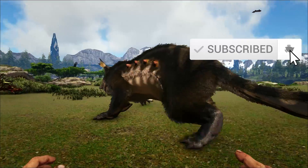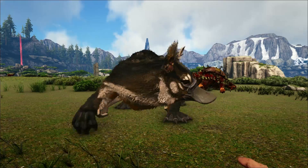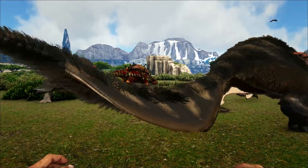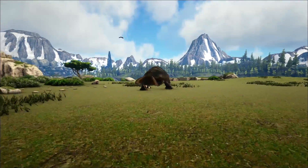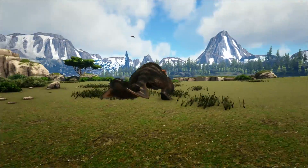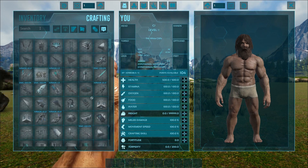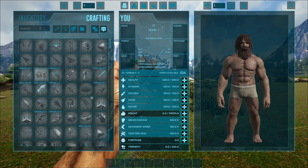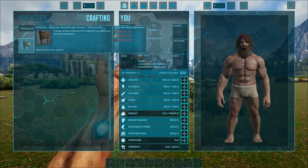They are found exclusively on Genesis Part 2. These guys are a knockout tame. They can be fed mutton, berries, meat, prime meat, or kibble. Your best bet is to use raw mutton on these guys as that is their most preferred food, unless you have access to kibble. In order to trap and tame these guys, all you will need is a couple of billboards and some tranqs.